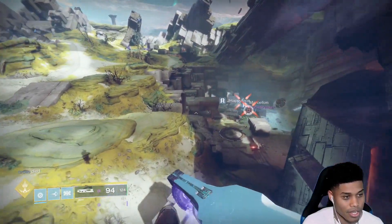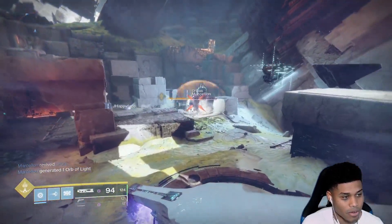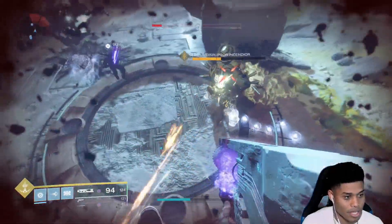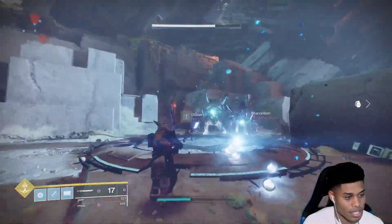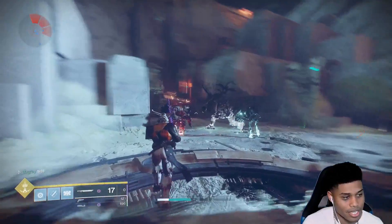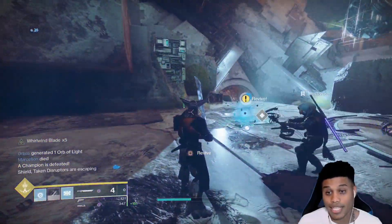In this case, that theory looks like it was correct. So as you can see, we're going to go over here — it's once again the Taken where we need to kill the Blight. All I'm going to do is help them kill the Blight. Once he's dead, I'll just wait again, and then what do you know — there he is again. And this is literally all I did all the way to 15. Nothing special, nothing fancy. Just killed some Marionettes and moved on with my day.